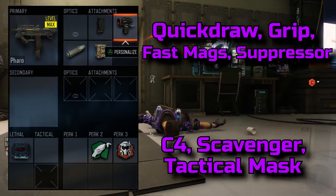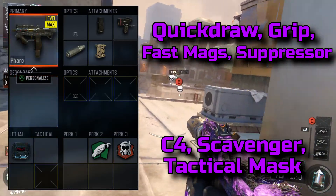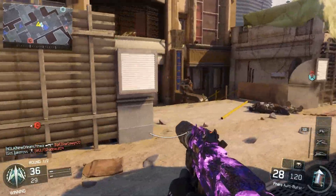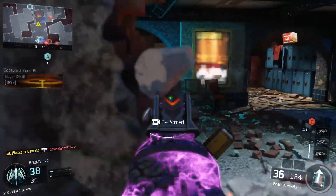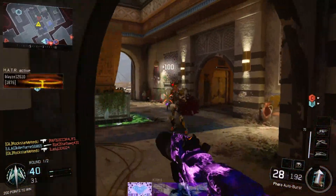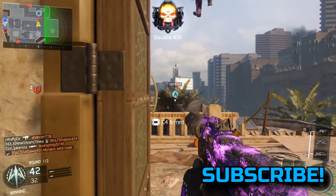What is up guys, it's your boy Rockstar. In today's video we have the Pharaoh nuclear. You can see the class: quick draw grip, fast mag, suppressor, C4, scavenger, and tactical mask. Like I said in my class setup video, tactical mask and scavenger are my go-to perks. The attachments are really up to you, but the suppressor definitely helps. I'm going to break down this gameplay and show you why I do what I do. If we can hit 15 likes that'd be great, subscribe if you're new, and let's get into it.